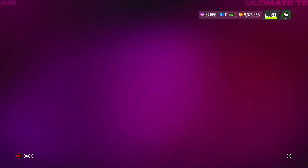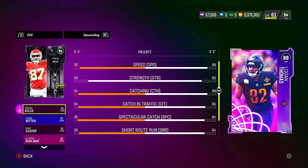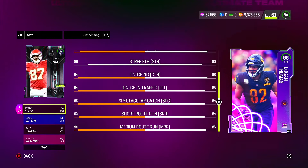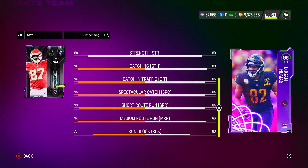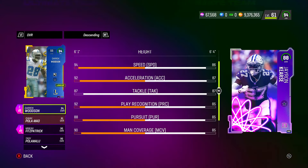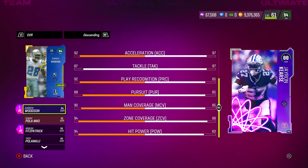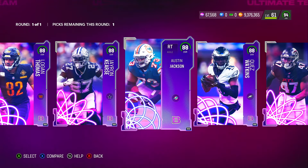Tight end Logan Thomas: he's 6'6" with 88 speed, 80 strength, 88 catching, 85 catch in traffic, 84 spectacular catch, 84 short route, 86 medium route, and 63 run block — the run blocking isn't great but otherwise decent. Then we've got 88 overall Jaron Kearse, who I'm picking up for my Cowboys theme team: 6'4", 86 speed, 87 acceleration, 87 tackle, 85 play recognition, 85 pursuit, 85 man, 88 zone, and 83 hit power — pretty well-rounded, mainly a user for me.